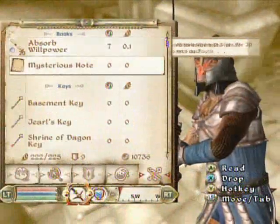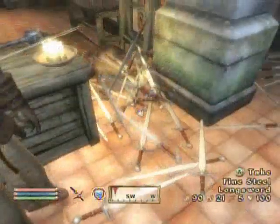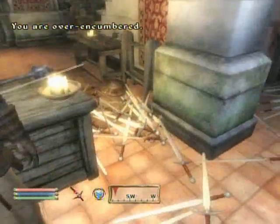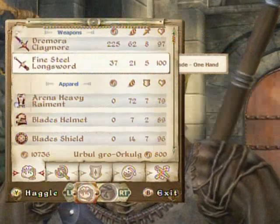That's how to duplicate. It can be used with any scroll, you need two of the same type, and just double tap A on the scroll, drop your item. Really good items cannot be duplicated, and have fun.